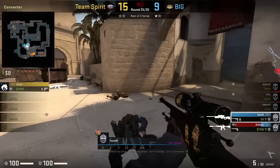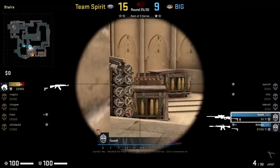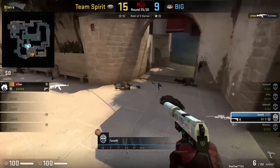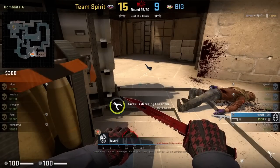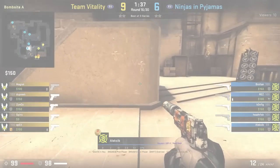A lot of people know you can wallbang the default in the middle with an AWP. Here we see Favan tag down Siren, then drop the gun, pick up a rifle, and finish him off through the wallbang with the M4. But did you know you could also wallbang the middle of the default with a pistol?